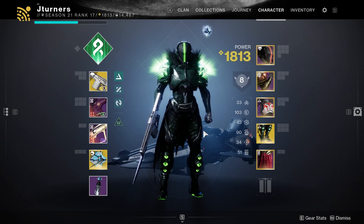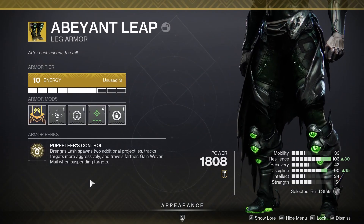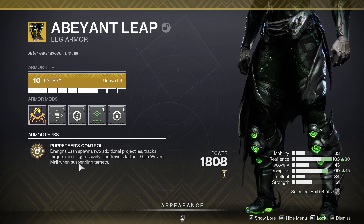Going into the first of the two builds, this one uses the exotic armor piece Abeyant Leap. Drengr's Lash spawns two additional projectiles, tracks targets more aggressively, and travels farther. You also gain Woven Mail when suspending targets.